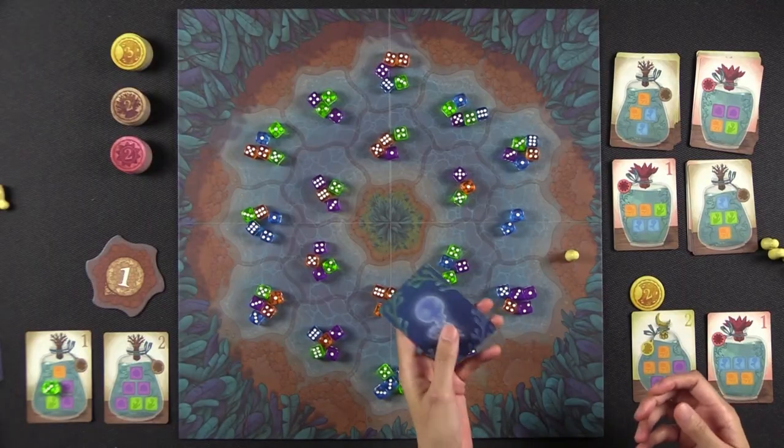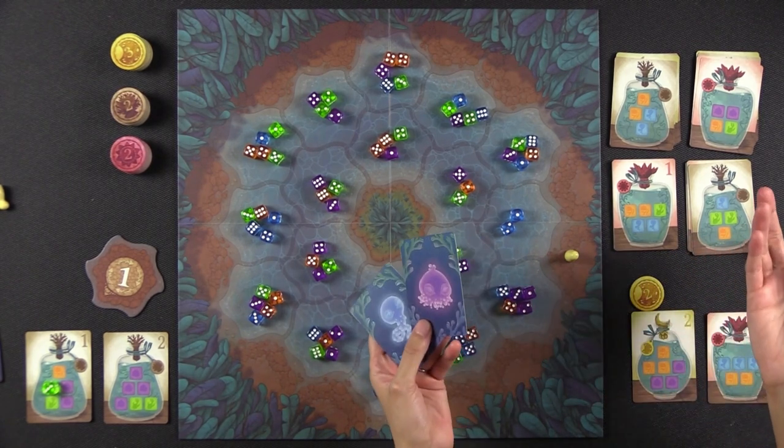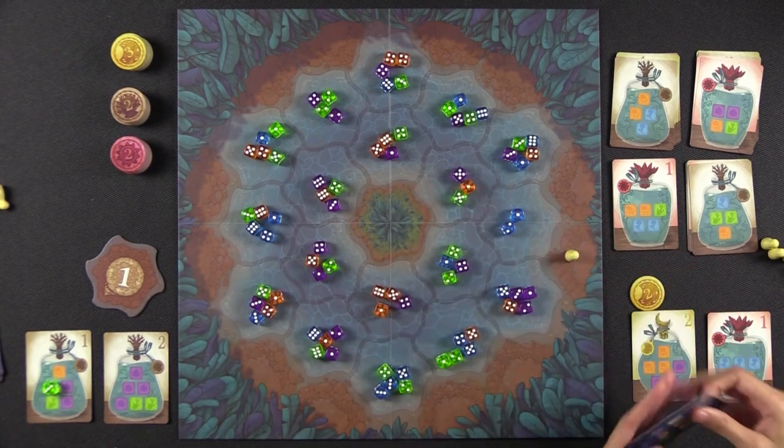You do this over and over again until all 12 pawns have been placed — that's six each in a two-player game. Then you play a second round, this time going counterclockwise. Whoever places the last pawn gets to go first in the next round, so they take the first player marker. At the very end of the game, each player also gets a secret colored Noctiluca — a private objective placed face down in front of you.